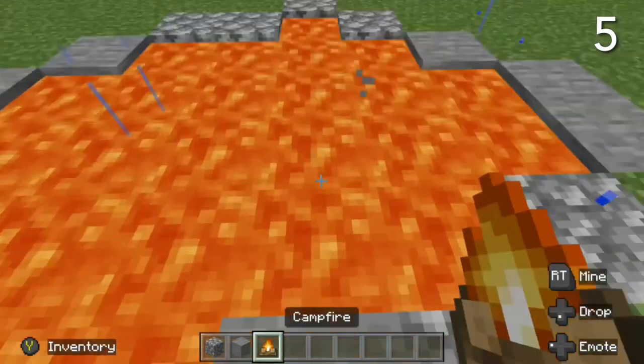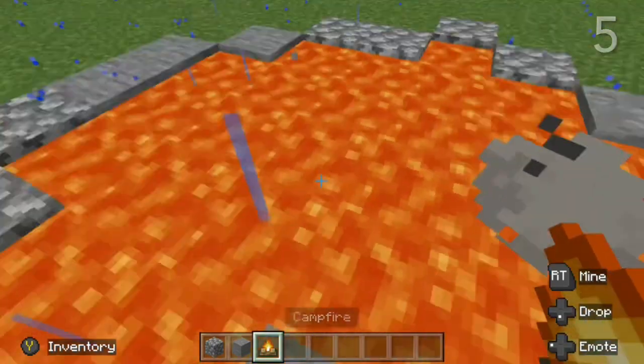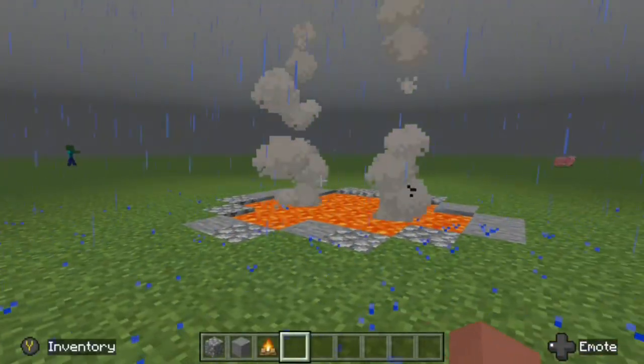For this next one, if you have a lava pit, you can add some campfires to the bottom to make it look like the lava is smoking.